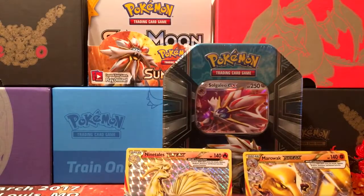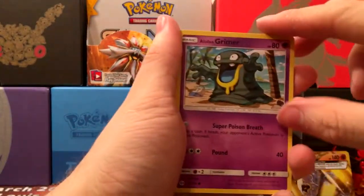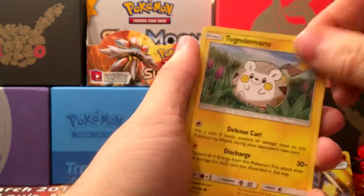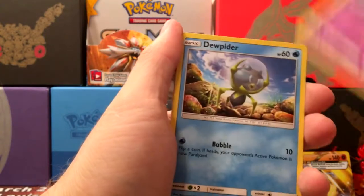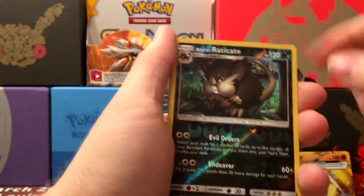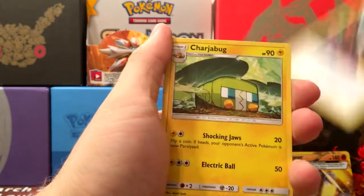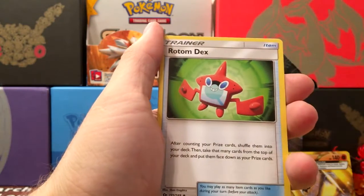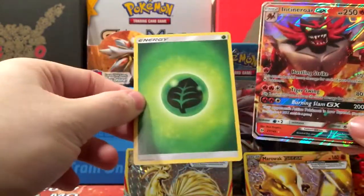One more pack to go. Hopefully in this Sun and Moon pack we can get something worthwhile. So we have a Grimer, Togedemaru, Stufful, a Meowth, Reverse Raticate — which is just a common — a Rainbow Energy, Charjabug, a Rotom Dex. And we got something good there — an Incineroar GX! So not too bad. And then a Grass Energy.